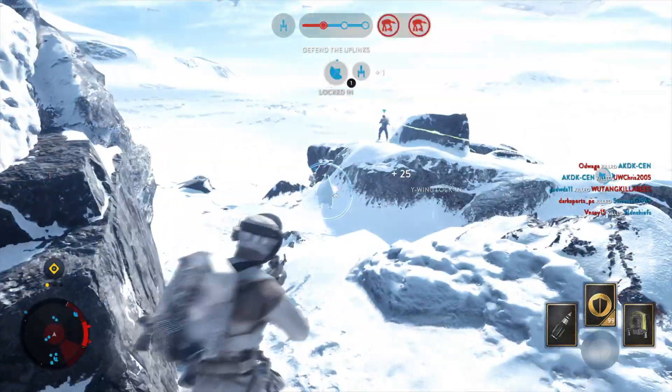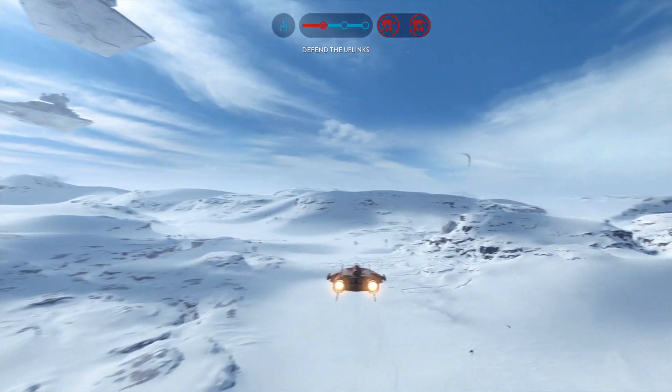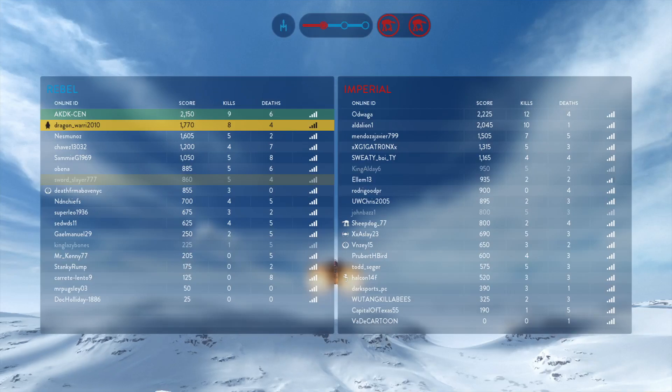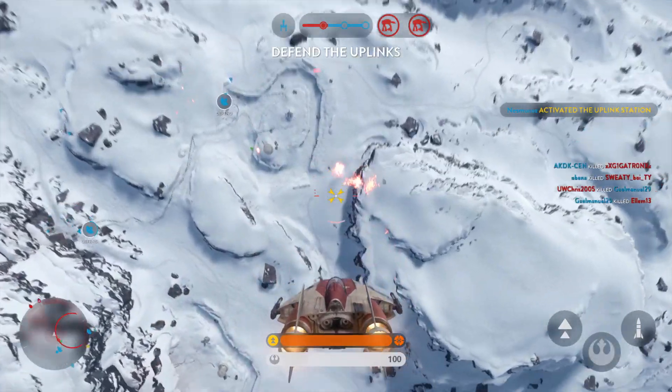Y-wing locked in. Y-wing squadron, we're in need of air support. Message received — fighter support on the way. Coupling station under our control. Defending.